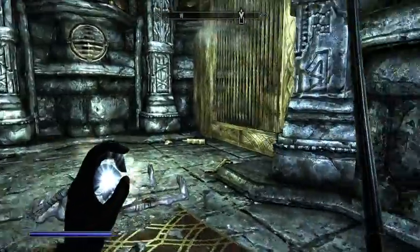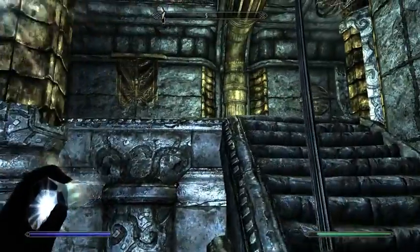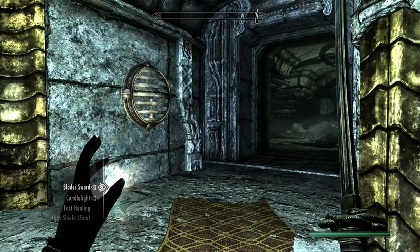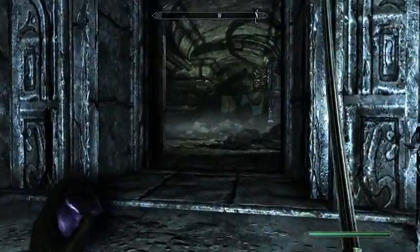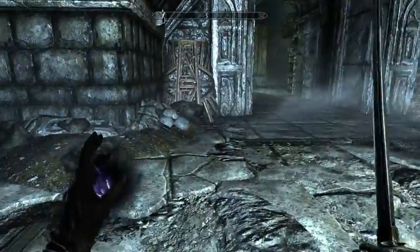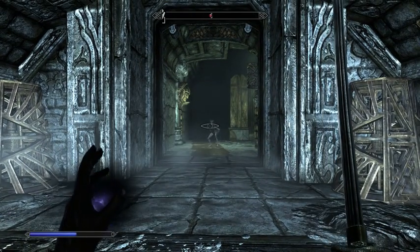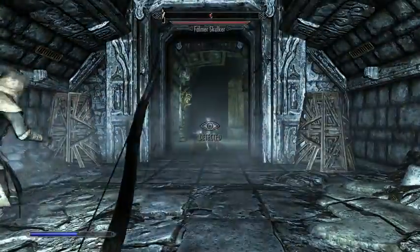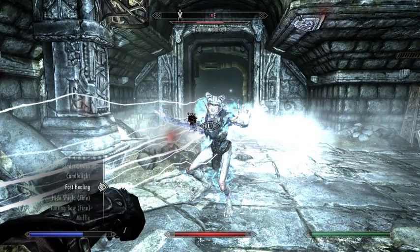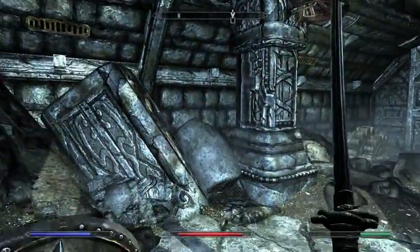I get the feeling that Phil from Dilbert might appreciate this area. Spinning gears. This is a Falmer Skulker, which is a higher level Falmer than a lot of the others — but still vulnerable to a one-hit kill. That certainly made the fight easy.